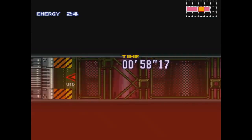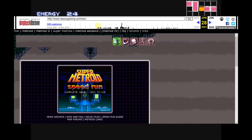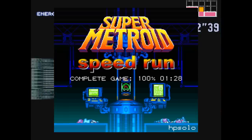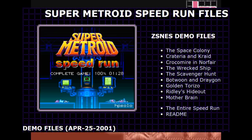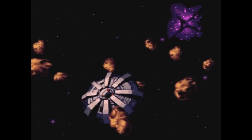Super Metroid has some of the deepest history of any speedgame, which dates all the way back to the game's release. The earliest surviving record claim was posted back in 2001 where HP Solo displayed his 100% run of 1 hour and 28 minutes. The page linked to some demo files which would have allowed us to watch the run, but unfortunately the files are long gone. Still, this gives you a greater perspective on how much time has been put into this game — this run is 18 years old, with consistent improvements ever since.